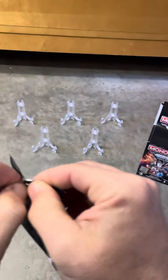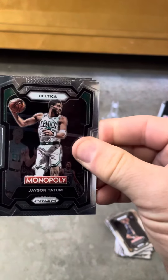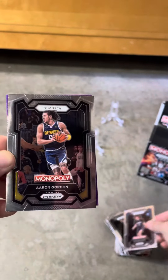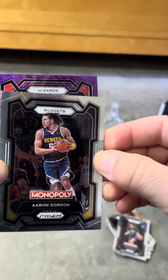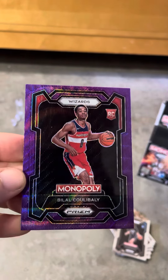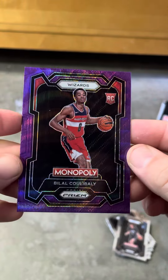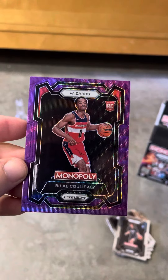And our last pack. Something different than purple. Oh, it's still purple. So these numbered cards are a little on the tougher side. Anthony Black. And our last card guys is a Wizard. I have no idea. It is a rookie at least. I haven't heard of this cat before. Balal Coulibaly. It's a rookie. But man, I thought I pretty much knew the class at least the names, and this one I don't remember. But that's my bad.